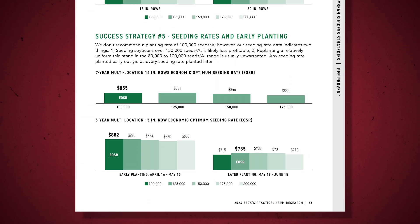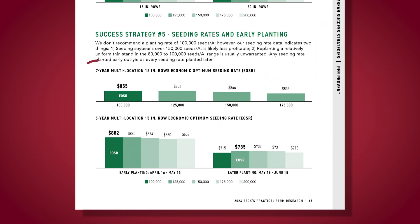Success strategy number five: seeding rates and early planting. We've already talked about early planting, but to piggyback on that — when we get beans in early, we don't need as many plants per acre to achieve higher yields. Our economic optimum seeding rate for early planting is right at 100,000. We don't generally recommend going that low across the board, but it shows that early planted beans have more vegetative growth and branching, which helps maximize the number of fruiting points. As we get later in the season, we generally recommend increasing populations by 10,000 for every week after May 15th. We typically plant the 125 bushel plot at 100,000 population as long as we're going in early.